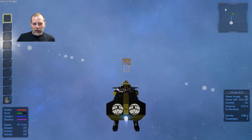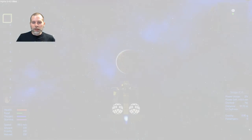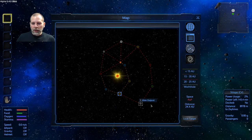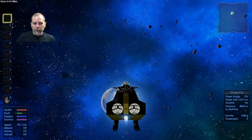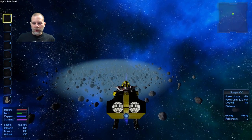We're going to go over to Zaheinz, however that's pronounced. And then from there we will jump to the alien outpost. There's supposed to be the asteroids that have the pentaxid resource on them, which would be really cool.